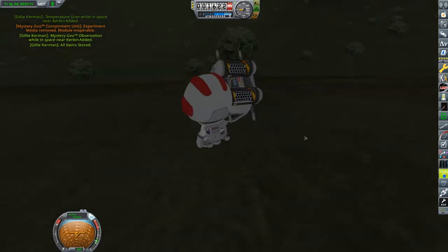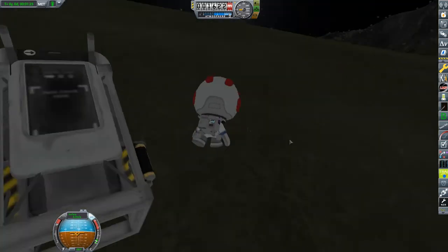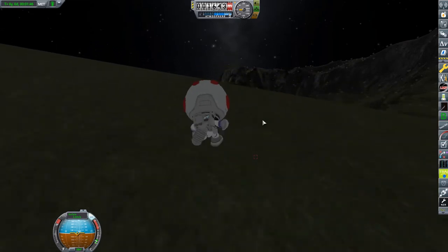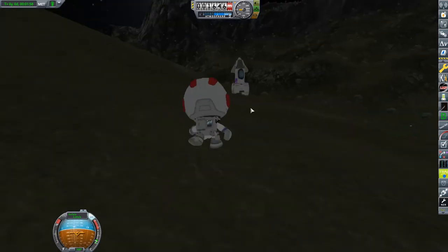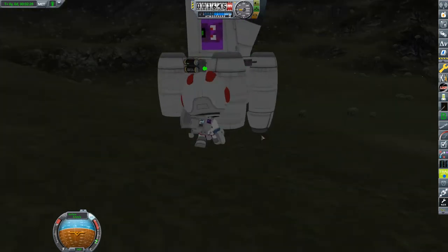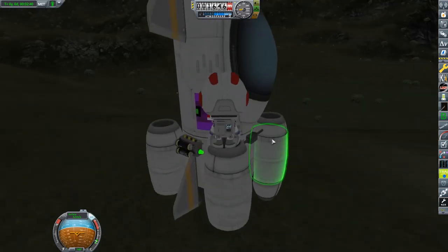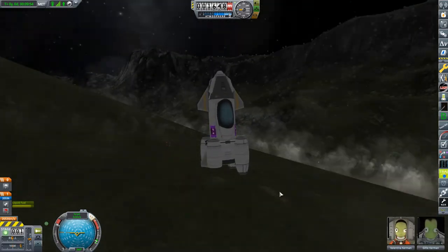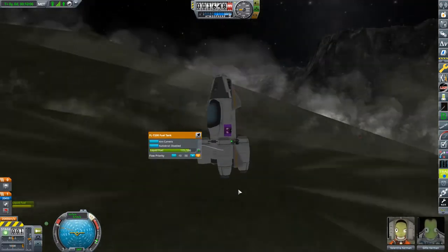We got everything we needed to do, and we're going to get Gilly to do a cheeky little bit of science out there. It wasn't a surface sample — it was an EVA report, because of course we do not have the technology for surface samples right now. So Gilly tries to figure out how to get up and back into the plane. It worked out kind of well actually — in the grand scheme of things, he only fell off once. So that's all good.